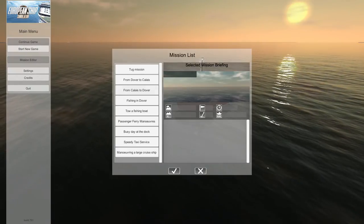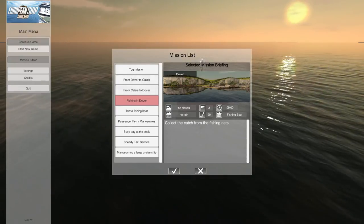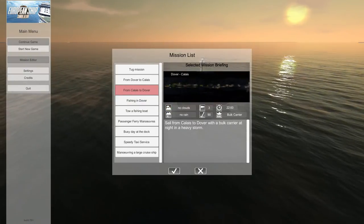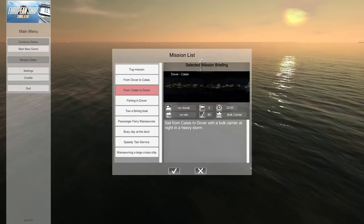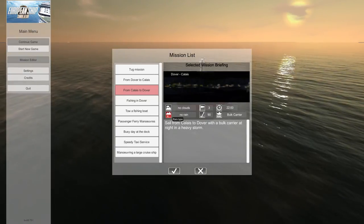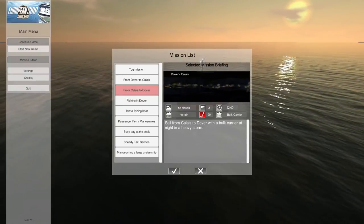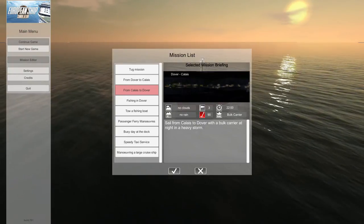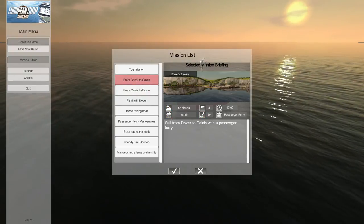Anyway, let's continue — we're on mission 4, which is Fishing in Dover. What I also like is there's now a mission briefing so you can see the kind of weather. Like, before in the previous video we did Dover to Calais with the Ellen bulk carrier. That had no clouds, but actually there was rain — it's a heavy storm — and then there's no clouds, no rain shown. The weather doesn't look right to me.